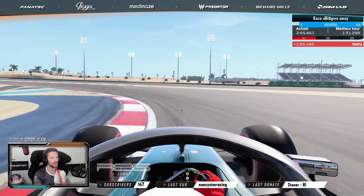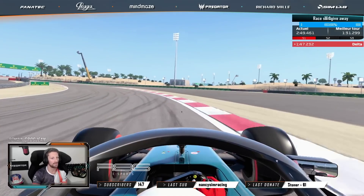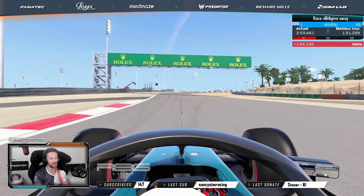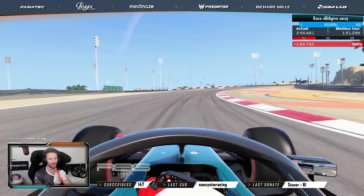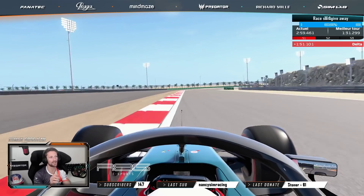That is a very cool corner going up the hill. It's always tricky not to touch that curb — the car will really get pulled towards the exit, which won't be fun. That is flat-out, except in the race where you can have a small lift to look after your rear tires.